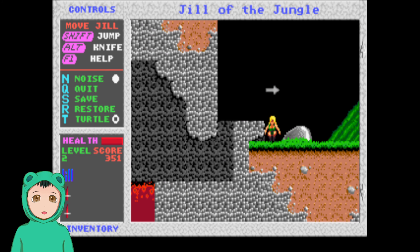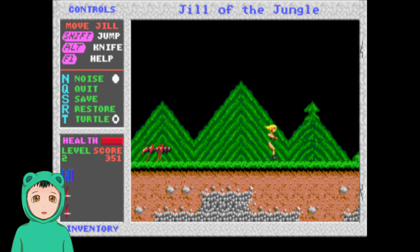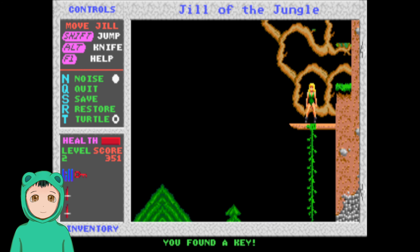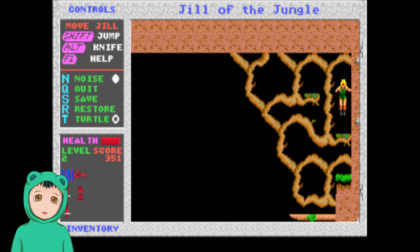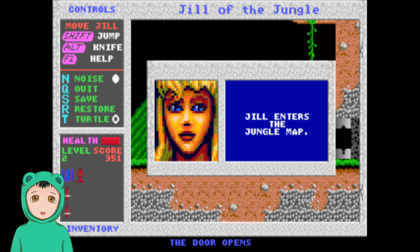I still don't know how to get rid of the ones that are at your waist level. And we need a key. Yeah, I forget that the sound bite for the key is 'yeah.' So we also picked up this new power-up, which I think is a higher jump.